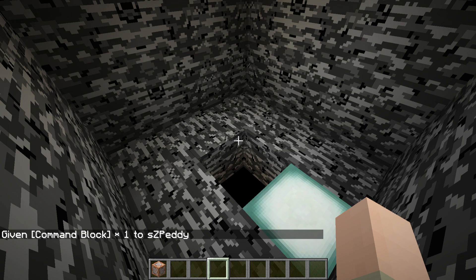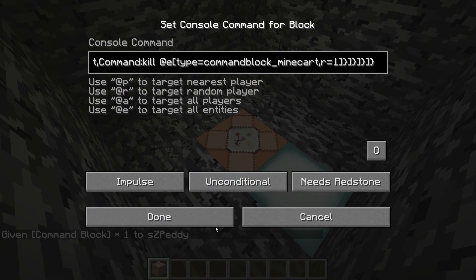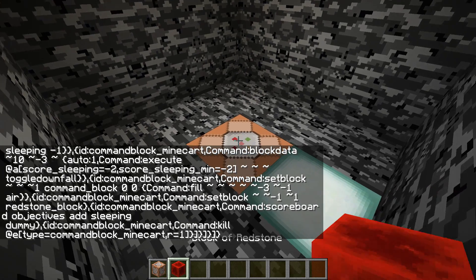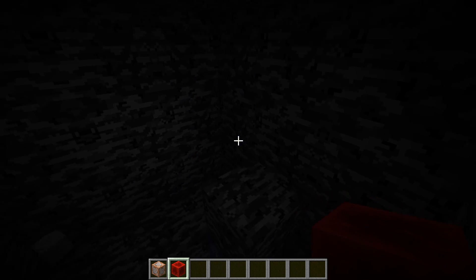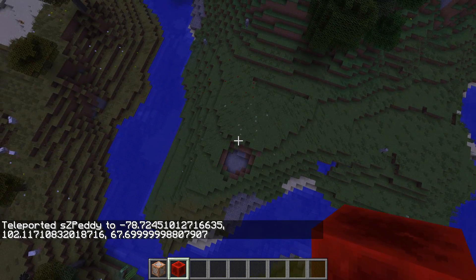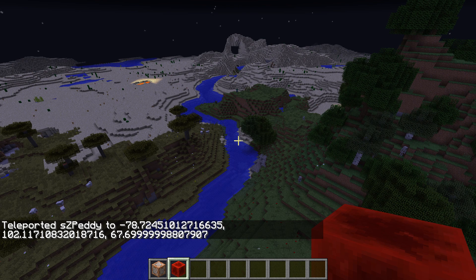Then give yourself a command block, place it down, and paste the commands that you can find in the description into it. Then grab yourself a power source and power this command block — this will then already create the commands. You can see them right here and the system is already set up. If we then go up to the top and a player is sleeping, the night would already be skipped.